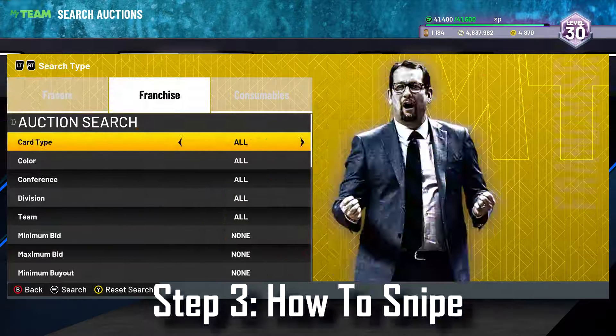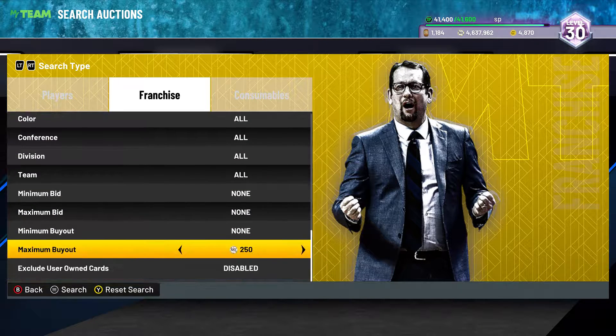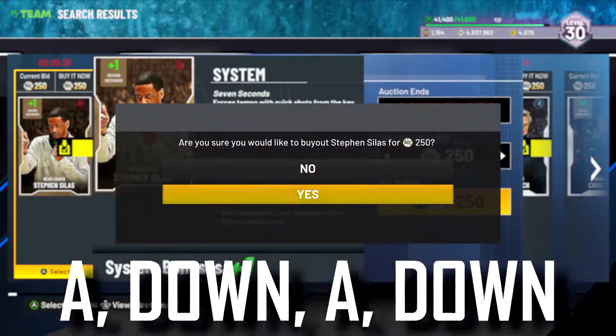Explaining how to snipe is pretty easy. I'll be showing you the best way to do it, which is personally going to coaches and making it 250. The reason I say coaches compared to all is because if you buy a coach and have to quick sell it back, you're not losing that much MT — maybe like 100 per card. The button combination is basically just A, down, A, down, A.